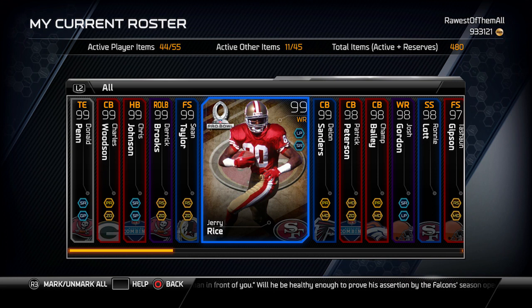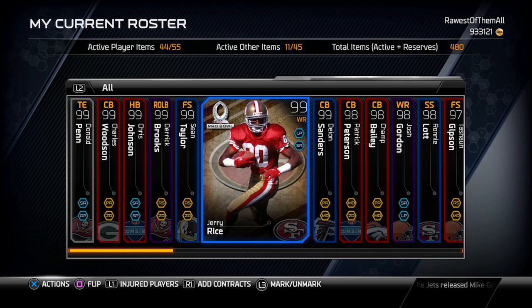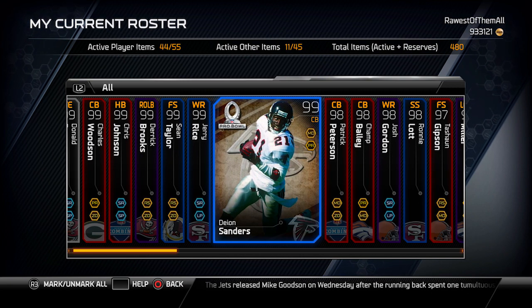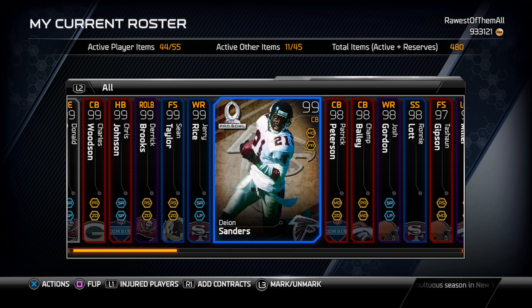Outside of the real top ones — the sparkle cards and stuff like that — it's not quite on par with those, but it's that next step down. It's definitely an amazing receiver, and he would certainly be the number one wide receiver on my team right now if I were to keep him. Then the other card is this 99 Deion Sanders Pro Bowl card.